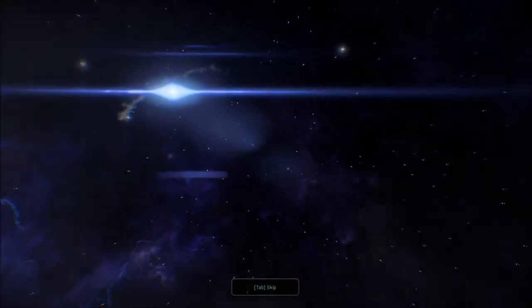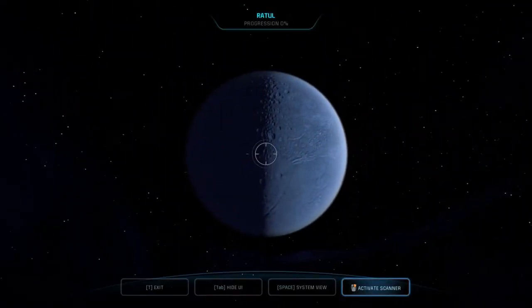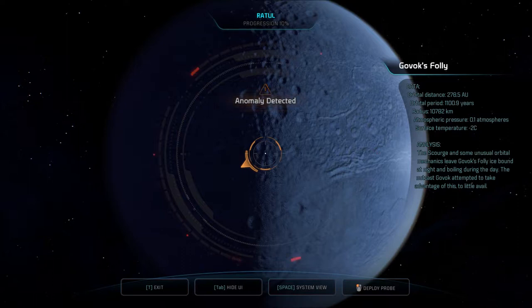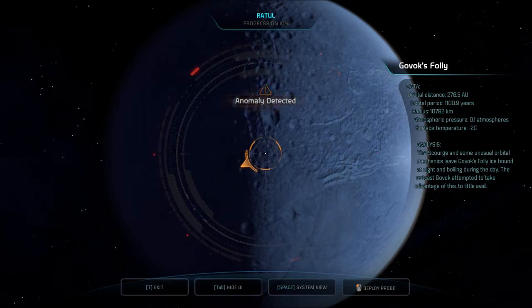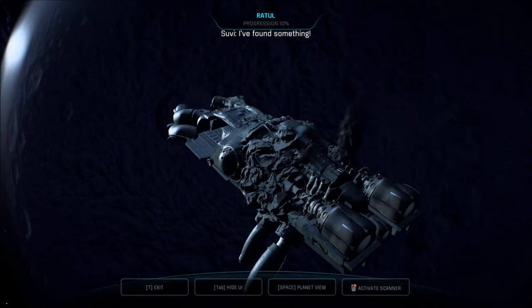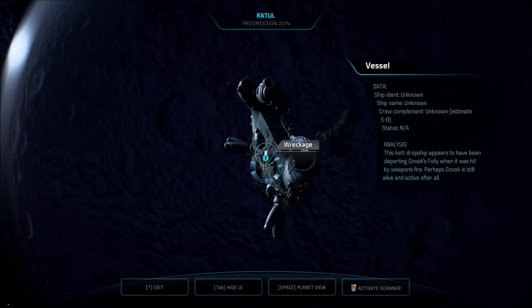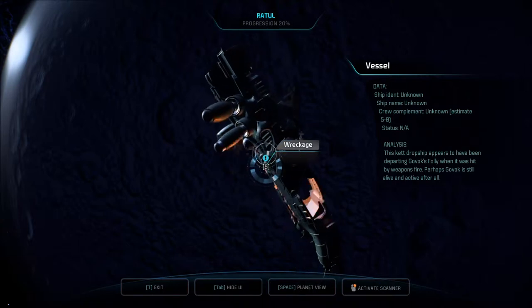I'm picking up something. Govox Folly — the Scourge and some unusual orbital mechanics leave Govox Folly icebound at night and boiling during the day. The outcast Govox attempted to take advantage of this to little avail. How would he take advantage of it? Probes launched — I found something: a Govox vessel. Ship identity and name unknown, crew complement unknown, estimate 5 to 8, status not available. This Kett drop ship appears to have been departing Govox Folly when it was hit by weapons fire. Perhaps Govox is still alive and active after all. Scrap.